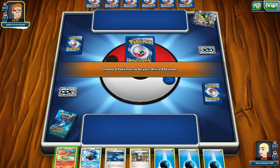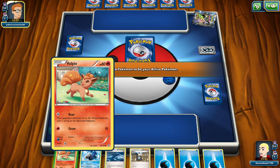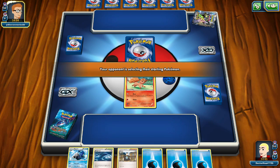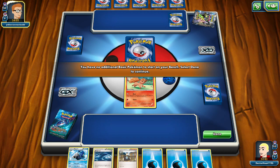Choosing our active Pokemon. I've been playing another deck that has an Alolan Vulpix, so I've been getting mileage out of both forms of Vulpix. I really like the addition of regional variants and I think it can be really interesting.